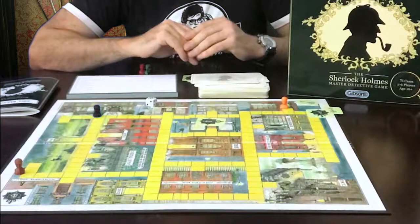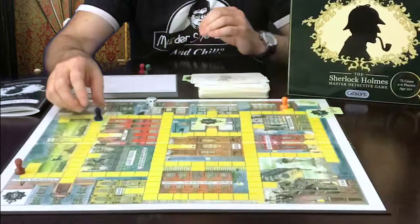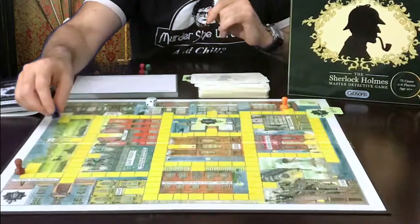There are a couple of other housekeeping rules: your pieces are not allowed to move diagonally on the tiles. Also, there are areas like the dock and the park that have multiple entrances, so your character can move into the park from one side, check the clue, and on the next turn leave from the other side of the park, skipping a big section of tiles as you go.